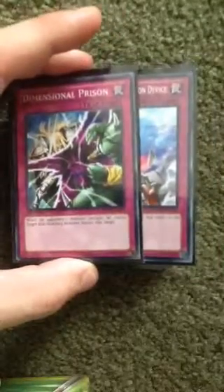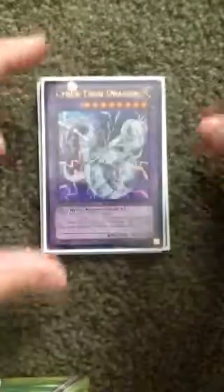And then for the short trap lineup: Dimension Prison and Compulsory Evacuation Device. So yeah, that's basically the deck — it's 40 cards. And then for the extra deck: Number 96 Dark Mist, Cyber Dragon Nova, and Cyber Twin Dragon. That's it, thanks for watching. Don't forget to like, comment, and subscribe, and I'll catch you all later — alright, there you guys.